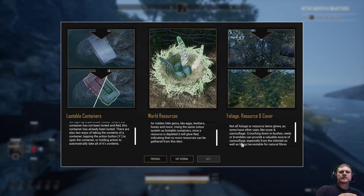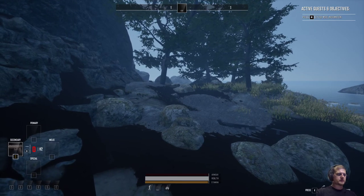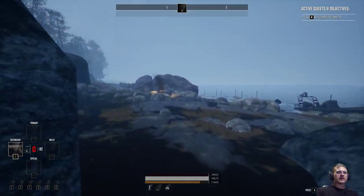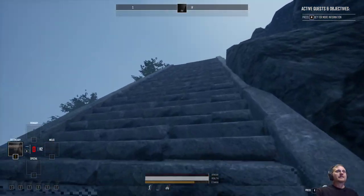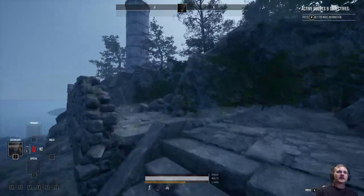Foliage, Resource and Cover: 'Not all foliage or resource items glow, as some have other uses like cover and camouflage. Crouching down in bushes, reeds, or brambles can provide a valuable source of camouflage, especially from the infected, as well as being harvestable for natural fibers and berries.' Whiplash doesn't crouch unless trying to sneak up on something. I ain't messing with the bees — last time I messed with them they followed me to my death and even went underwater. I think the developers fixed that, but I have no use for the bees at the moment.